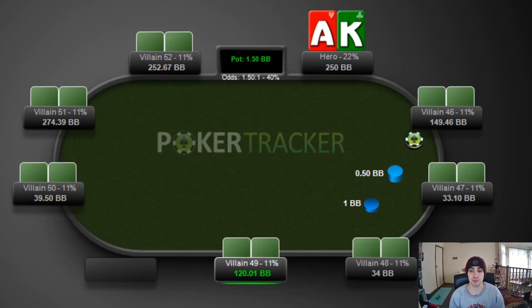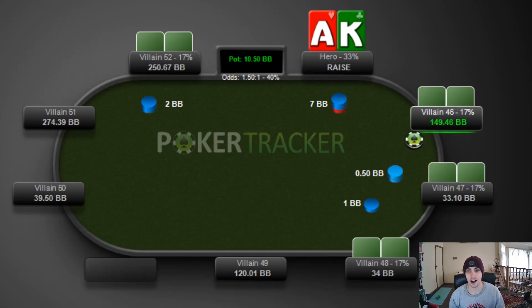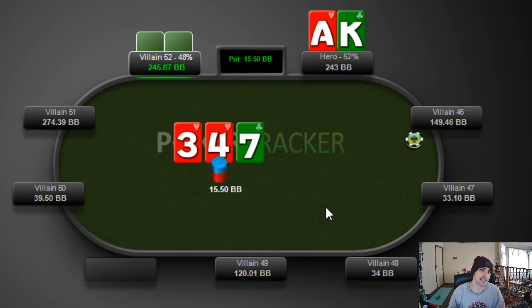First hand up, we get a min-click open from a loose passive hijack, and the action is on me in the cutoff with Ace-King. Sexy hand to wake up with. I go ahead and 3-bet it to 7, then the pre-flop raiser calls. We're heads up to a flop of 7-4-3 with two hearts. When the villain checks, I definitely want to go ahead and bet with Ace-King specifically. Having the Ace of Hearts, we're going to have a lot of equity - we have the backdoor nut flush draw.